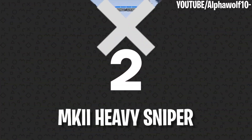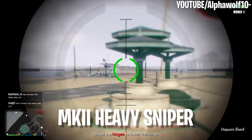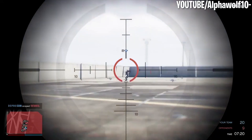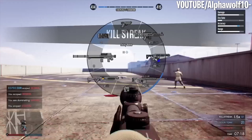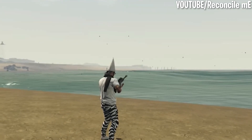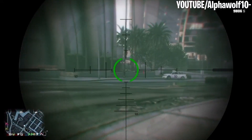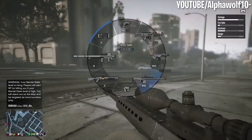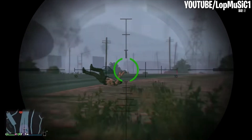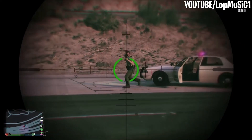Number 2: MK2 Heavy Sniper. The MK2 Heavy Sniper is easily the best sniper rifle in GTA Online. This gun is so powerful that you normally don't even have to worry about headshotting opponents, because a body shot does the job nine times out of 10. The gun does take a little longer to reload, but you'll likely be far away enough from your enemies that it won't be an issue. If you really want to have some fun, purchase some explosive rounds for this sniper, take aim at some vehicles, and let the chaos begin.